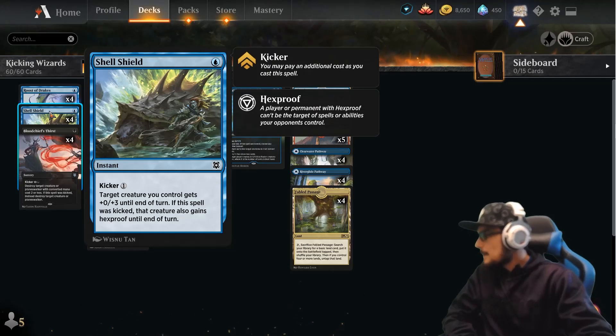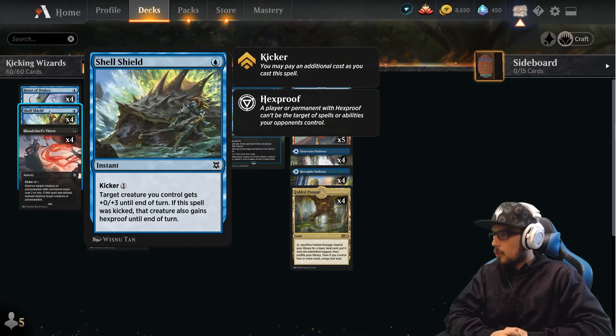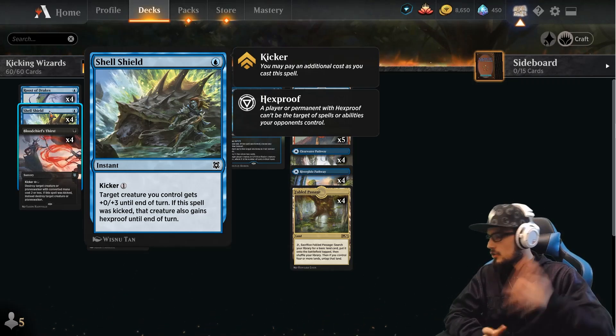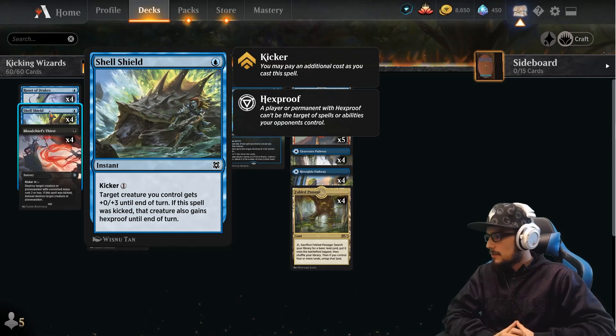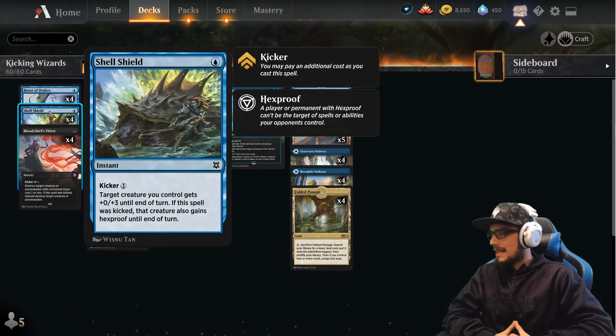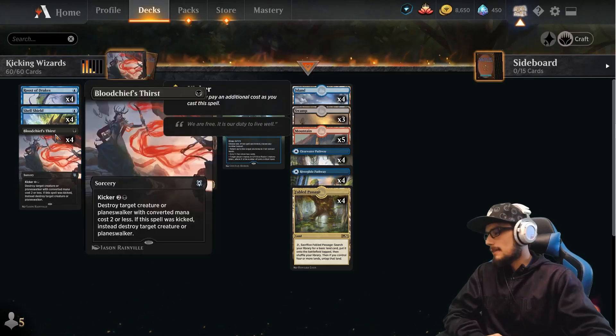Four copies of Shell Shield — speaking of disruption slash protection. For one at instant speed, we can kick it for an additional one. A target creature you control gets +0/+3 until end of turn. If it was kicked, it gains hexproof as well. So if your opponent has any targeted removal, the hexproof will save it; any damage-based removal, the +0/+3 has a good chance of saving it.